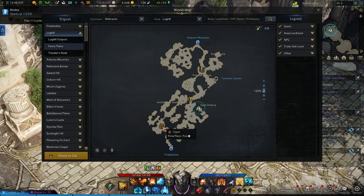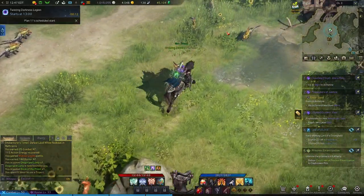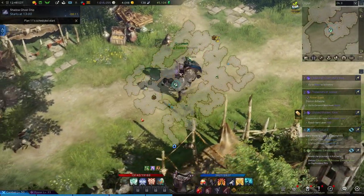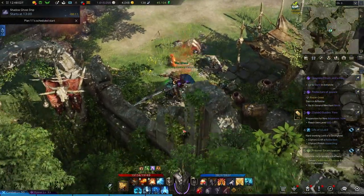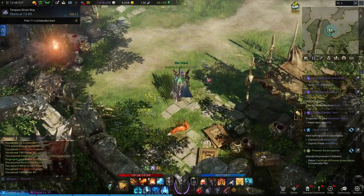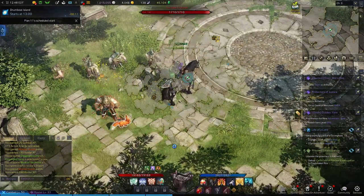Now we're going to teleport back to Funa Plains. From here, head to the north and take a right until you get to the abandoned encampment. To the left, you'll clear out some bandits and check this broken wall for a Makoko seed. Once you've got your seed, run to the other side where you'll find another monster mark, the Toxic Claw Explorer.